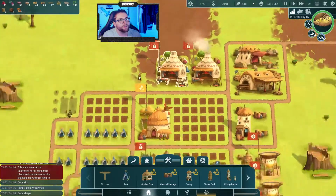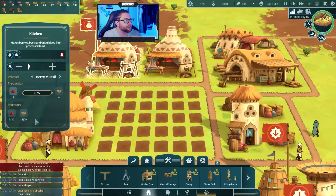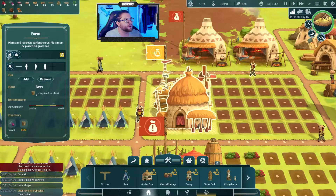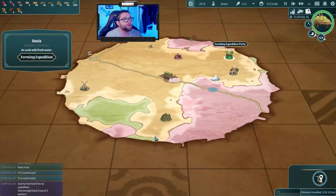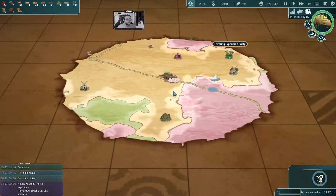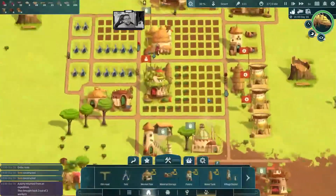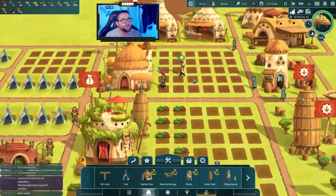Are we out of berries right now? We might have too much in storage — that's the issue with both of these. We might as well lock the beet farm down. We don't have any water right now. There's an oasis — send a party to an oasis, please! That would be beautiful. I'm assuming they'll bring back water if they find anything at the oasis.